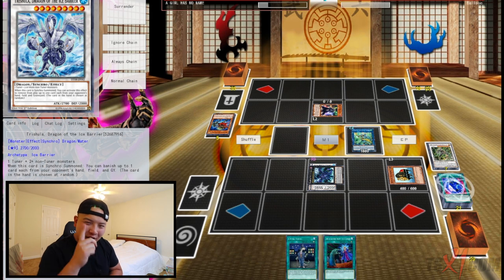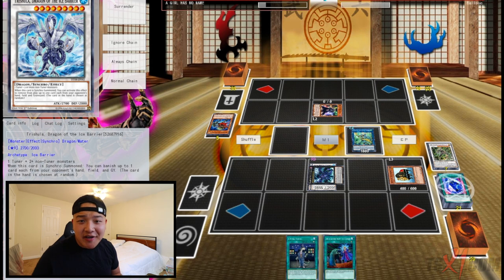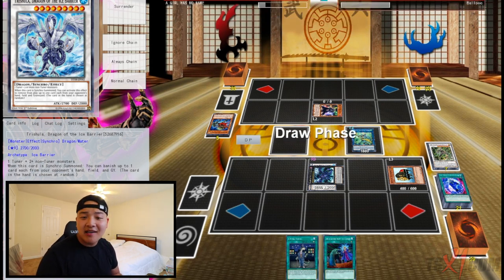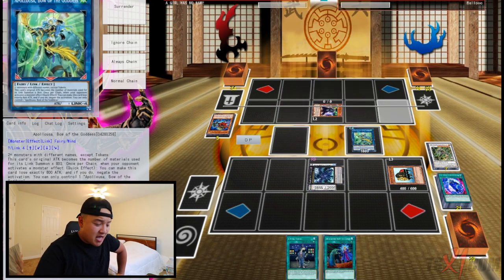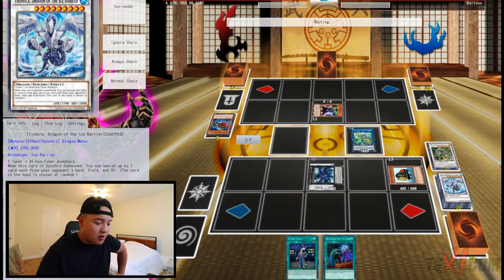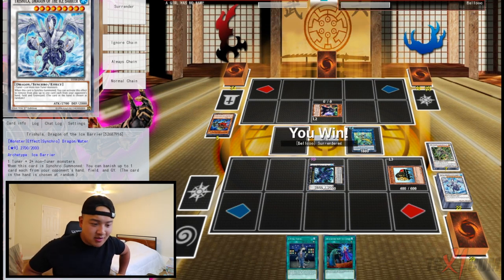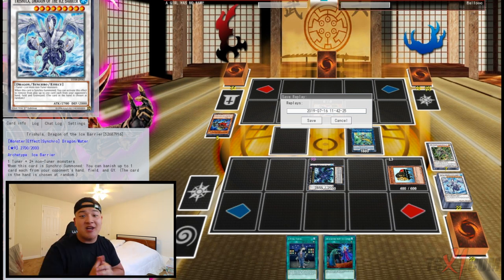To put the icing on the cake, we make VFD. So with this board — one card, five card hand loop, ending with VFD. Good luck! This is unbeatable. We call Earth with VFD and it's pretty much over from here. Five card hand loop with a VFD and two negates. Huge shoutout goes to YGO Tube — I saw this combo on his channel. Trishula is at three, so let's take full advantage of it.